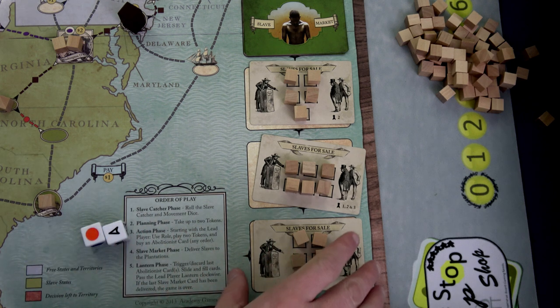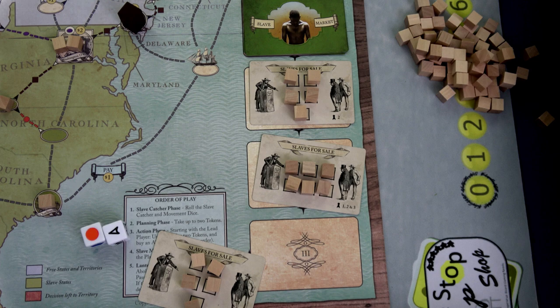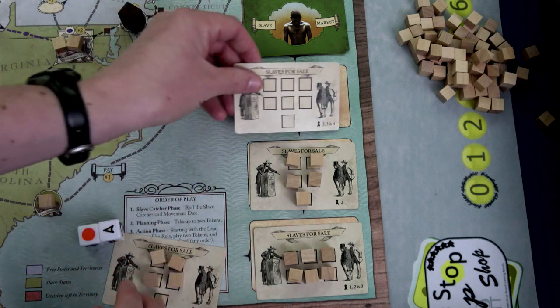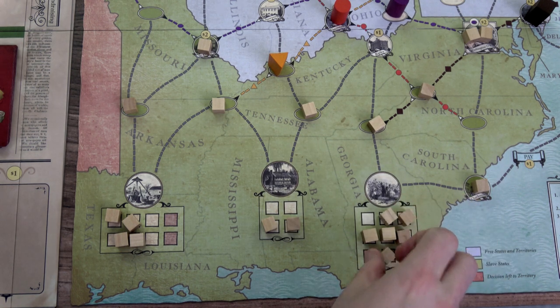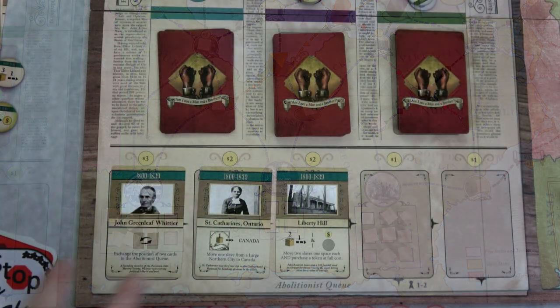We move to the slave market phase. We move both cards down, flip over the next card — this one has seven slaves. I'll place three over here and two over here. Then we move to the lantern phase, slide the cards down, and replenish with two new ones.